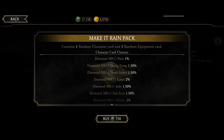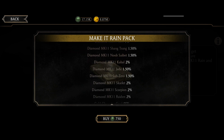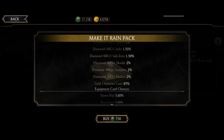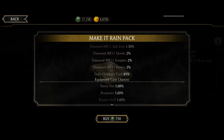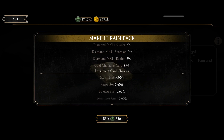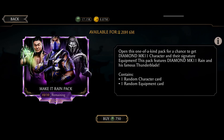The chances for Diamond MK11 Wayne are one percent; Samsung and Noob Cyborg are 1.5% each. The rest are Kotal MK11, Jade MK11, Sub-Zero MK11, Scarlet MK11, and Scorpion MK11. You only get a gold character card, not a challenge one. Without further delay, let's open the very first pack — you can only open 10 packs total, so that's 7500 souls.